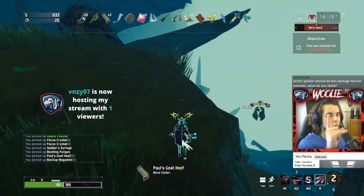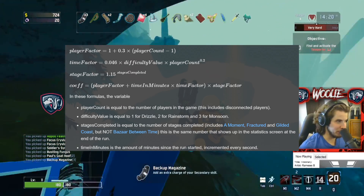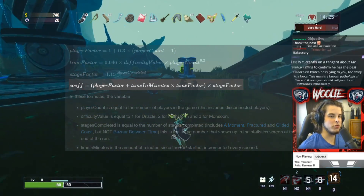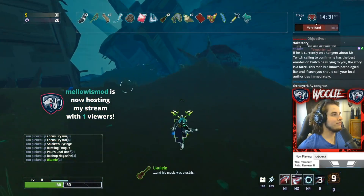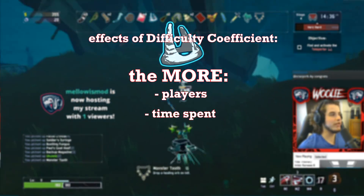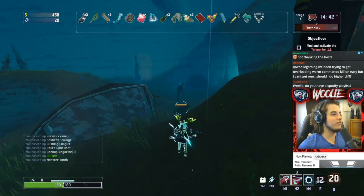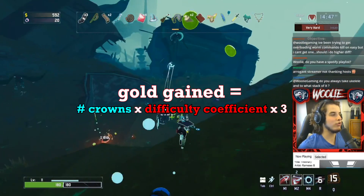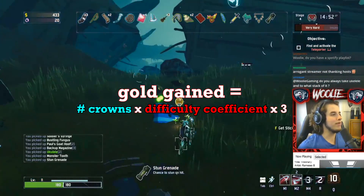If you've seen the first tips and tricks video I put out, this may start to ring a bell. The difficulty coefficient can be broken down into three parts: the number of players, the time spent in the current run, and the number of completed stages. To summarize its effect on Brittle Crown: the more players you have, the longer your run goes, and the more stages you complete, the more gold you will receive on hit. The exact formula is: number of crowns × difficulty coefficient × 3 = gold gained per hit. If you have more than one crown, you will also receive more gold.